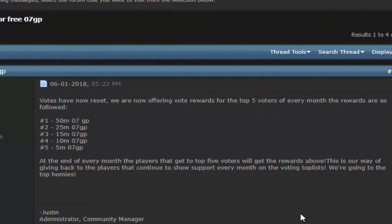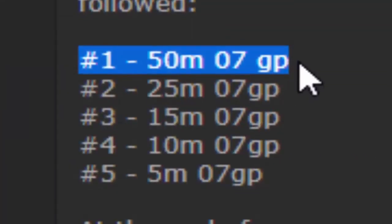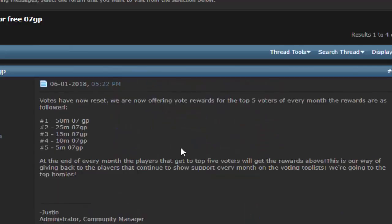If you want to make a quick buck you can do colon colon thread 204 and it will pop up this thread. Every month they pick the top five voters and give out rewards — first place gets 50 mil 07 GP, and fifth place gets 5 mil 07 GP. So you have a chance of winning 50 mil, 25 mil, 15 mil, 10 mil, or even 5 mil just by voting every single day or as frequently as you can. It's kind of boring content but it's an easy money-making method.